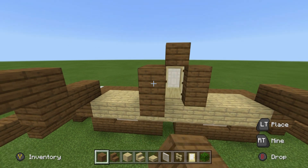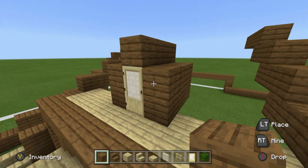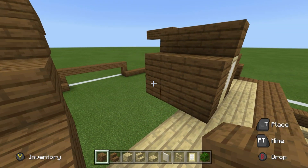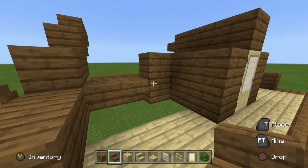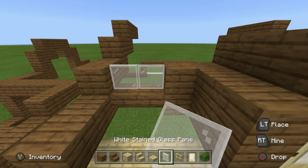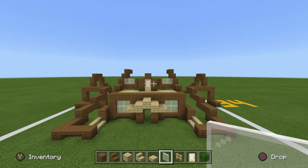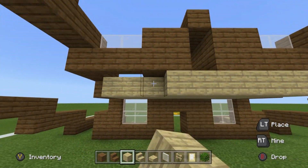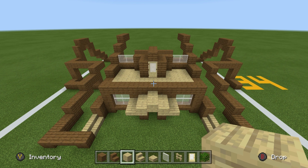Place two rows of planks moving backwards from each of the planks on either side of the door. Create window areas by extending the rows of two planks outwards, then join the bottoms together to the roof area using upside-down spruce wood stairs. Place white stained glass pane on top of the stairs. To finish, cover any gaps underneath this portion with some birch wood.